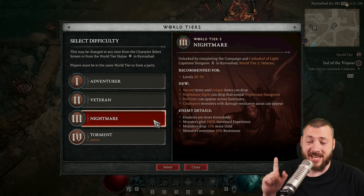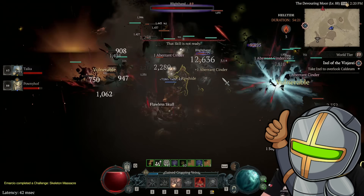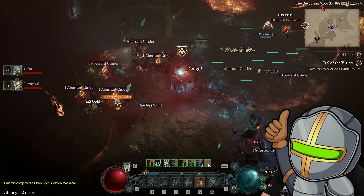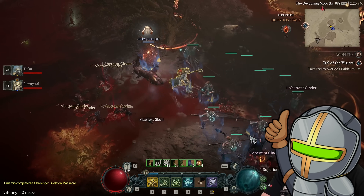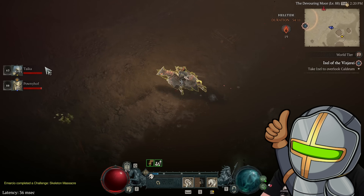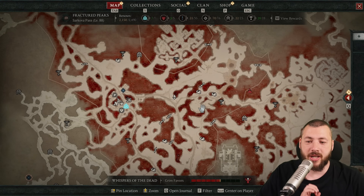Helltide areas are available from Nightmare on. So as soon as you hit level 50, get the capstone dungeon done, you can start doing helltides, and I highly recommend you to do so. It's especially the best activity for people who at level 60 freshly hit Torment 4 to then start farming down the helltides as well.